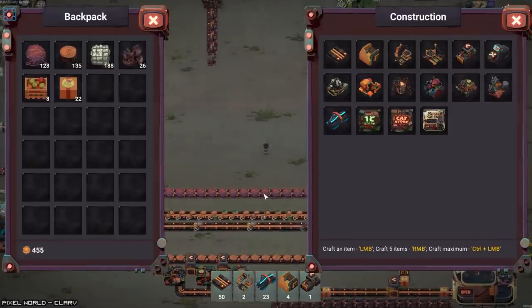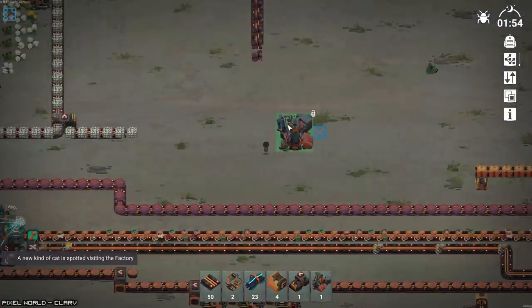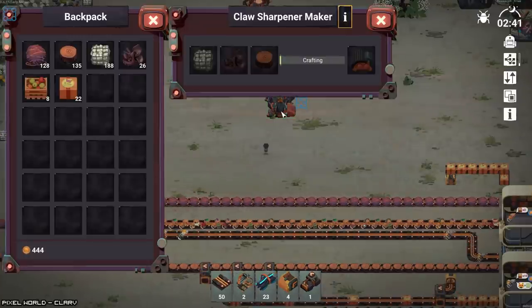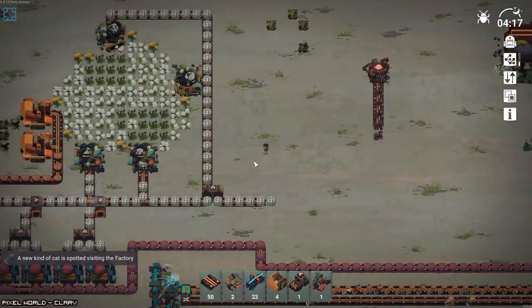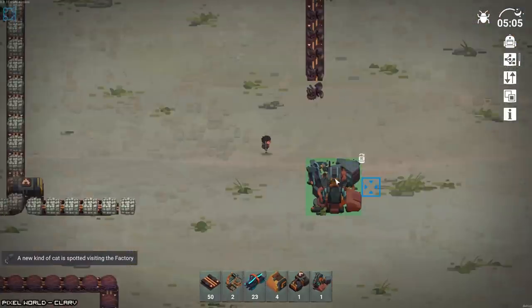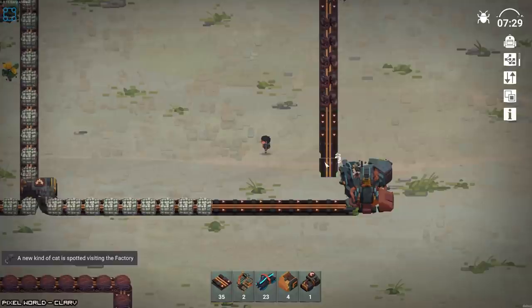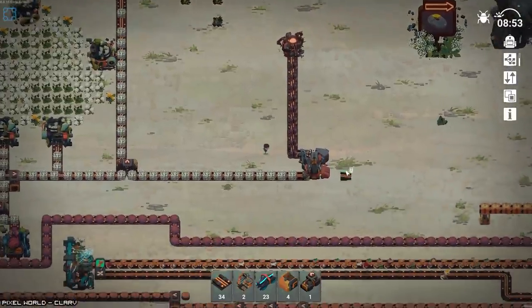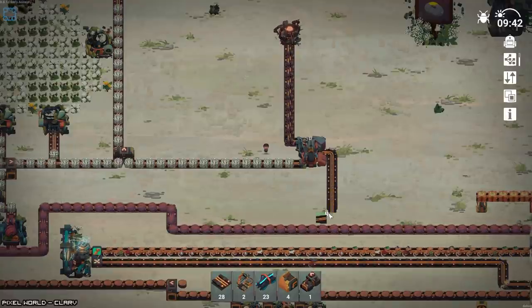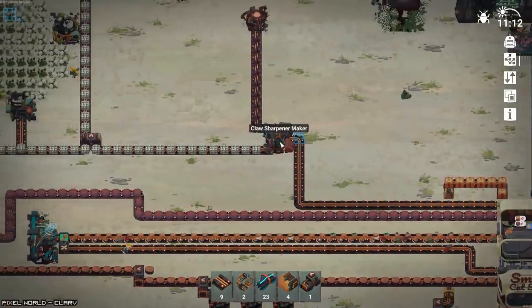And cat claw maker — sharpener maker. Pretty sure this is an order of magnitude more. I think I'm going to err on the side of extreme laziness for now, because it seems like I'm going to have to do some stuff to actually scale past this.